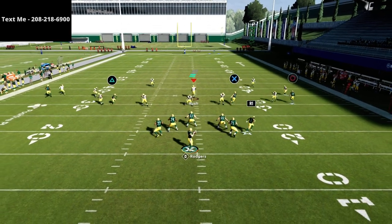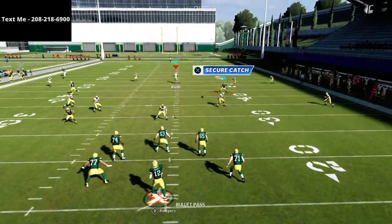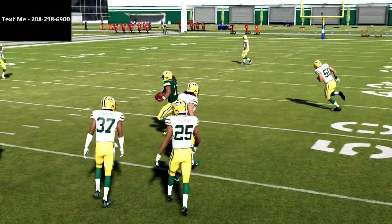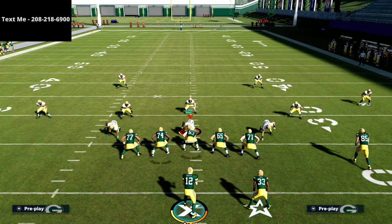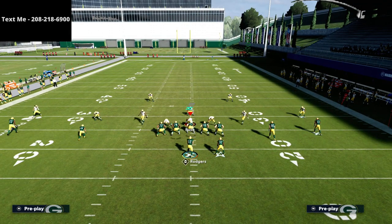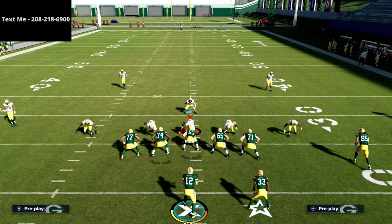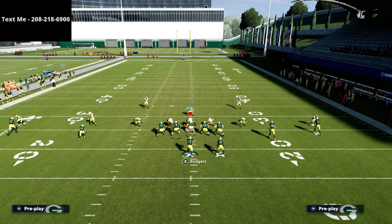First things first, I want you to understand that this curl right here to Adams is super good. It's the reason why this play is so good against Mabel coverage. That curl is going to sit — it's a different, unique route, and the reason why it's so good is because it sits down against zone. This is a really special route designed to do that.